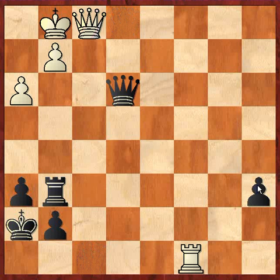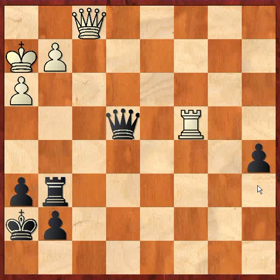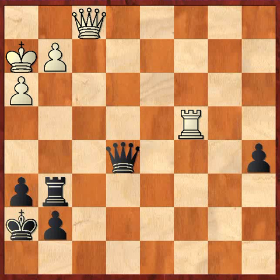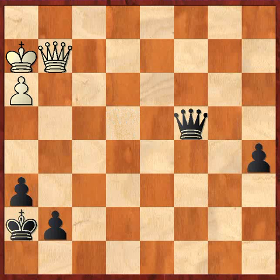It looks like this is winning for black, but it's not that simple because the queens are still on the board, and one pawn is not very easy to convert. I don't even want to trade queens quite yet, so I'll stop pushing my pawn. And here I made a mistake — I should have simply played Rxg2, Qxg2, and then simply Qxc4, and that should be winning for black.